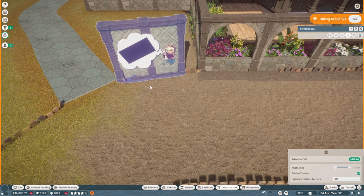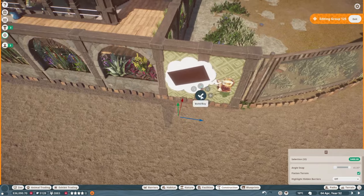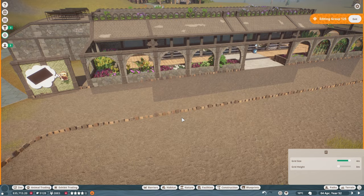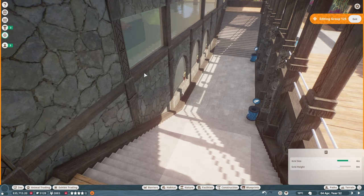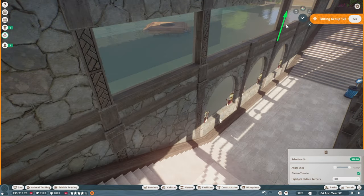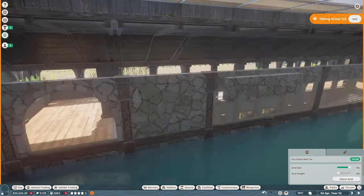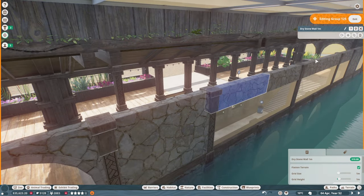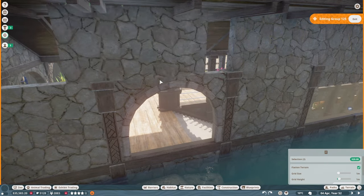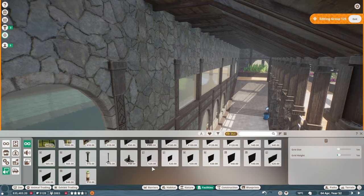Over here, right next to that first mirrored glass, we're going to sink that in and just match it up with the rest of the building itself. And there we have it — a couple more screens to go in maybe, then we need to do a little bit of work on the trims, getting them matched up to hide any nasty stuff. Over here we just brought up the dry stone wall right to the ceiling, and that's very much the end of this one.